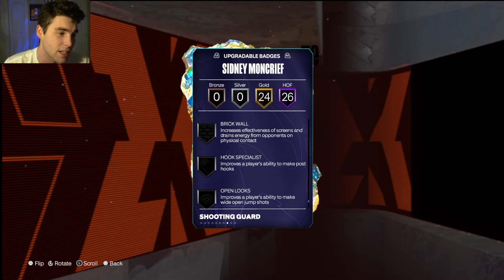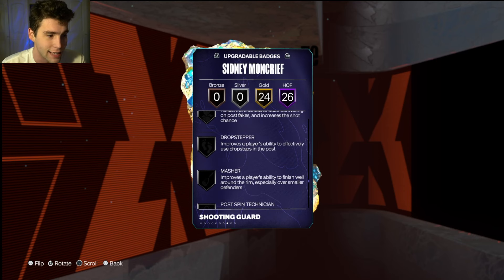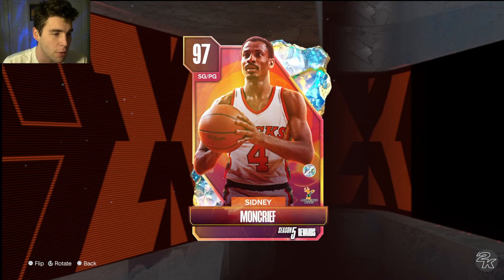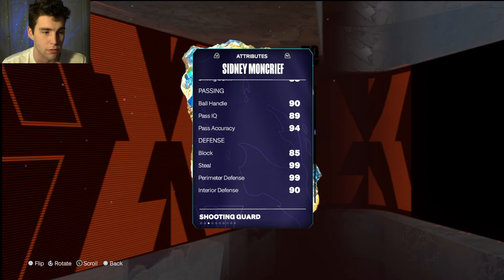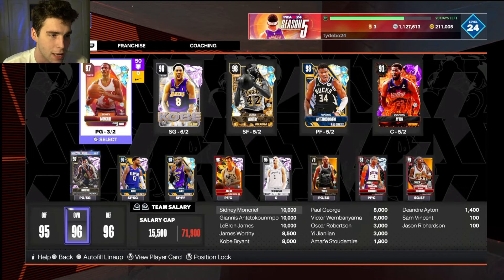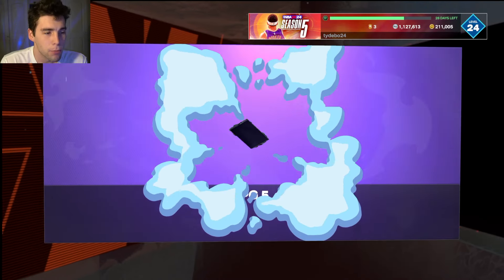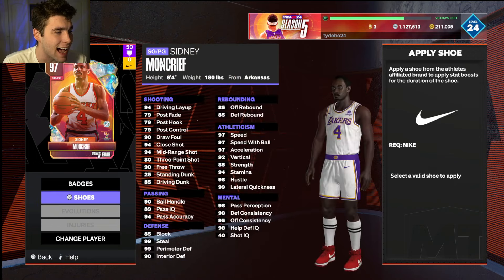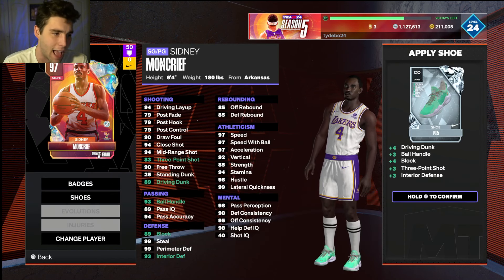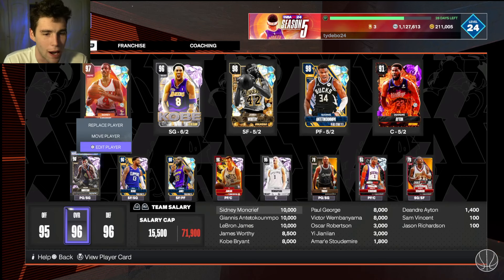Badges I'd like to give Sydney Moncrief include shooting badges: open looks, maybe brick wall, bailout, limitless range, maybe agent threes. Those are the main ones I see for Sydney Moncrief. But the biggest thing is you gotta give him a shoe — boost that three-ball, and maybe make him slightly better on the defensive end. Boost that interior, boost that block. This shoe gets his three ball to an 83, driving dunk to an 89, and ball handle, block, and interior all go up as well.